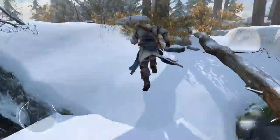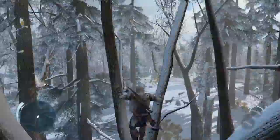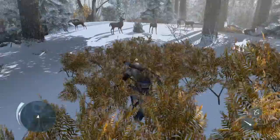We worked a lot on tree navigation, a new addition to our overall navigation system, to allow Connor to deal with forests, cliffs, and uneven surfaces as fluidly and smoothly as previous Assassins dealt with cities. We've added new features such as stalking zones, which allow you to move silently whether you're hunting enemies on two legs or four.